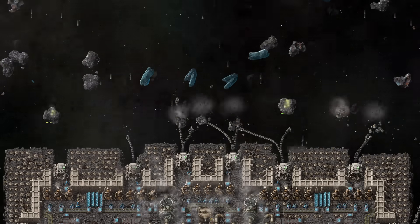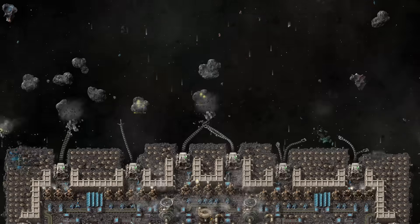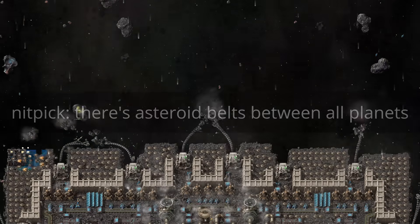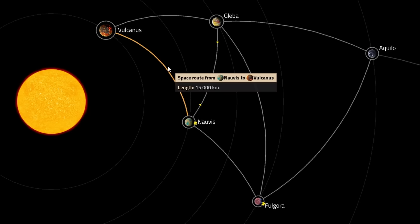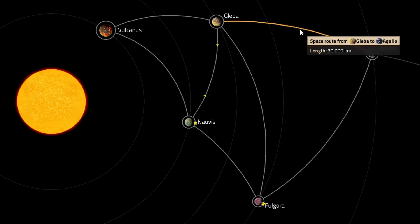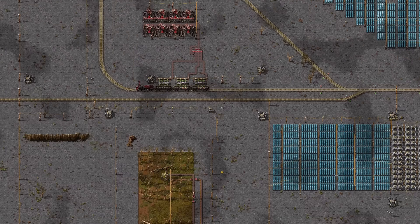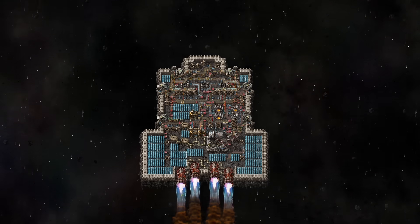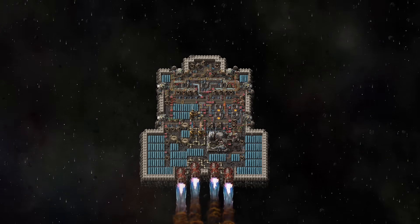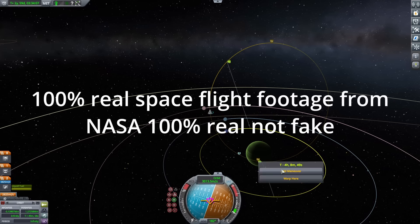Also, not only are the asteroid belts incredibly thick and just filled to the brim with rocks, but there's seemingly an asteroid belt in between every single planet. Next up, the orbital distances make no sense. Planets are listed as being 15,000 to 30,000 kilometers apart from each other, which means they are closer together than the moon is to the Earth. It's a shame the game is limited to a 2D top-down perspective, because the night sky on Nauvis must look crazy. And that's not really how spaceflight works.